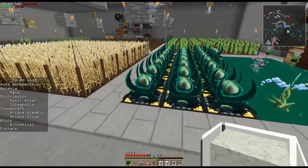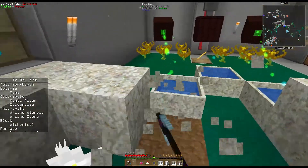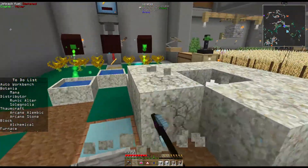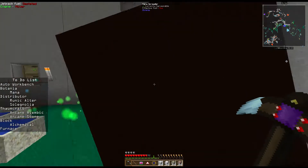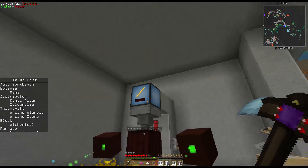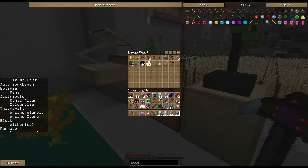Down here you can see my enderlily stockpile is growing. I've got a bunch of living rock being crafted up and three full pools of mana. I've moved my Botania setup over and I've got the auto fuel burning system going. I've got this set up where I could step back and turn this off, but you see how I keep dragging everything around with me - all the living rock, all the blaze rods I want to use for fuel. That's not always a good thing.